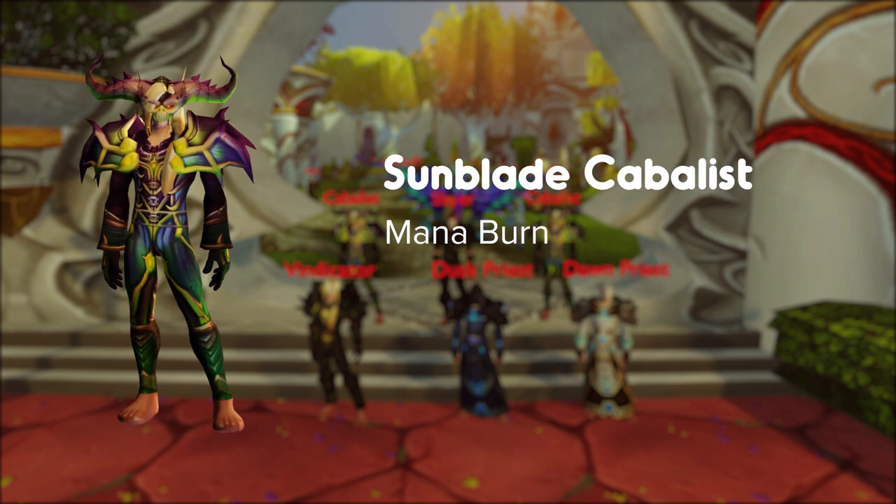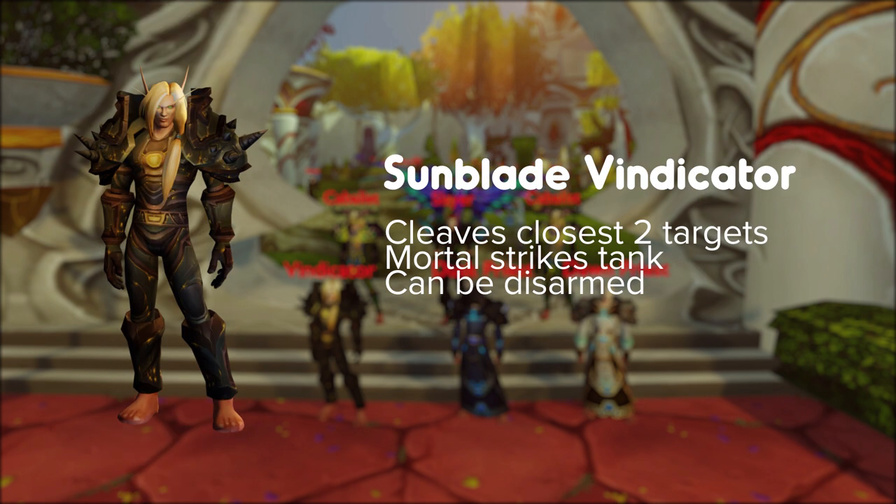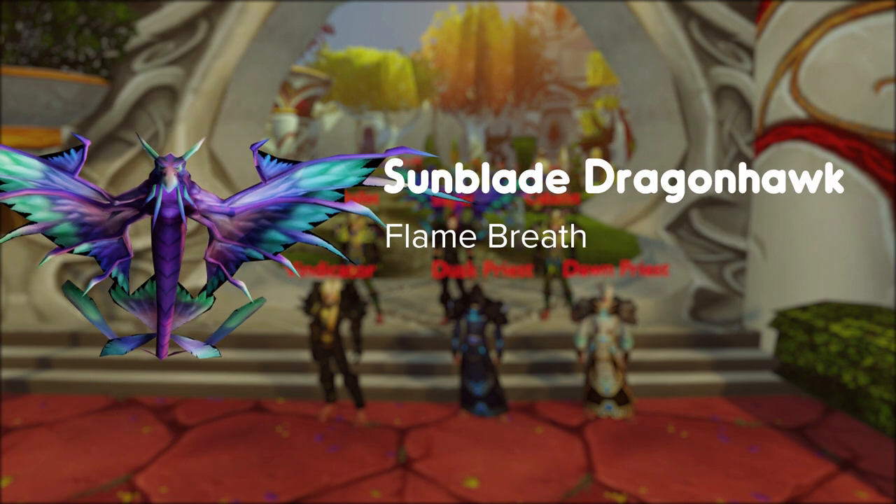Cabalus mana burns. Dusk Priest fears and dots players — dispel them. Vindicator cleaves the closest two targets, puts a Mortal Strike debuff on the tank, and can be disarmed. Slayer puts a dot on a player that will deal percentage damage over 8 seconds, which will kill them if not healed through. Dragonhawk does Flame Breath — face this away from the raid.